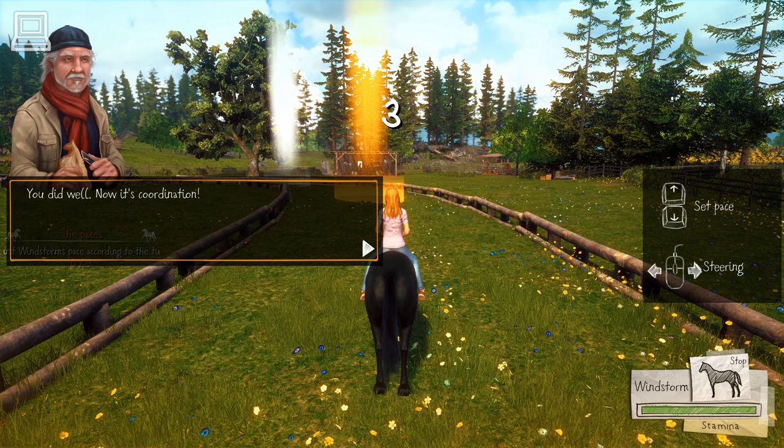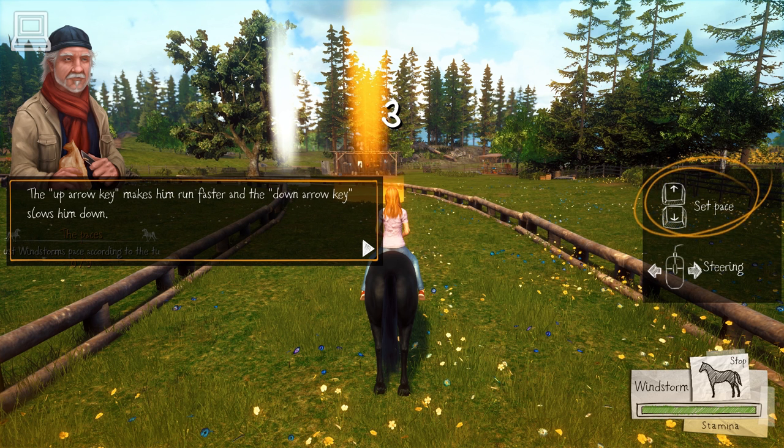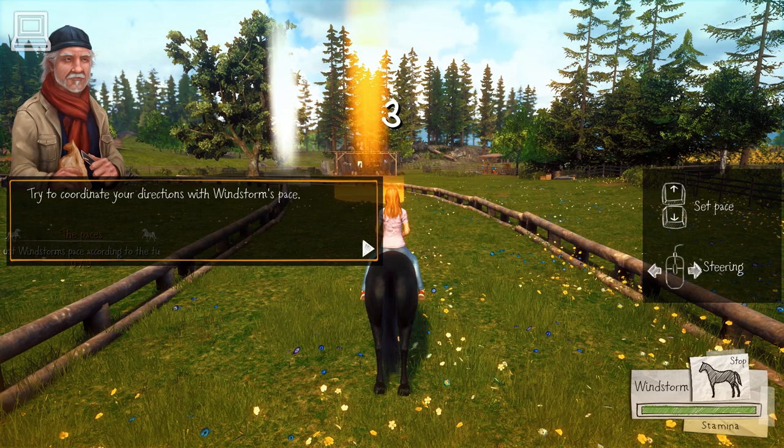You did well. Now it's coordination. With the up arrow key and the down arrow key you can change Windstorm's pace. The up arrow key makes him run faster and the down arrow key slows him down. Try to coordinate your directions with Windstorm's pace. The slower pace is favorable with tight turns.